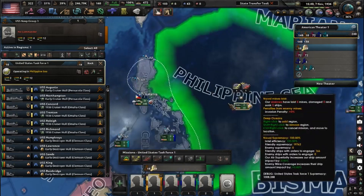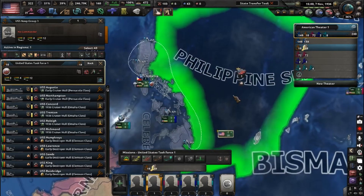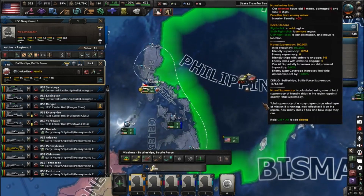A patrol basically just searches out for enemy fleets and then relays that information back to a strike force. A strike force is usually your big capital ships and carriers — this is what the AI usually does.